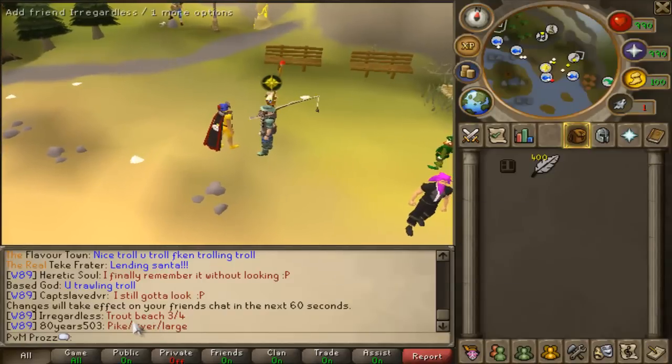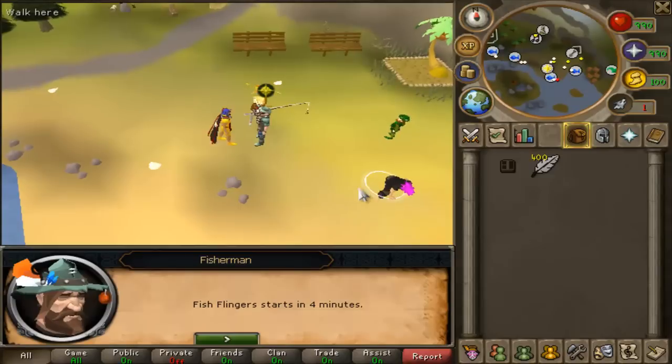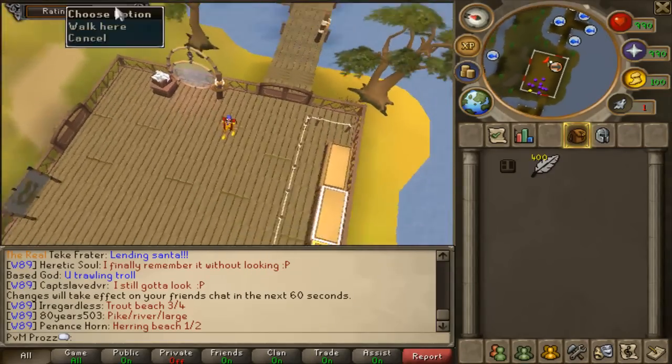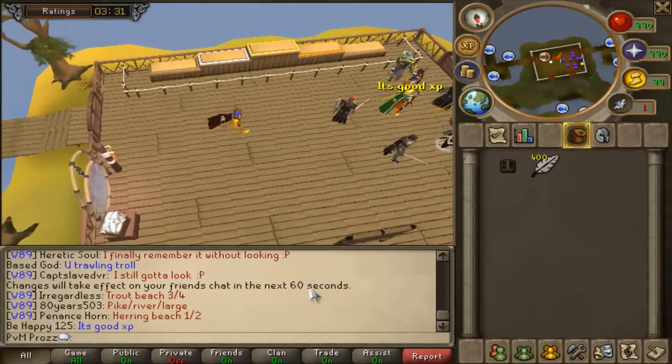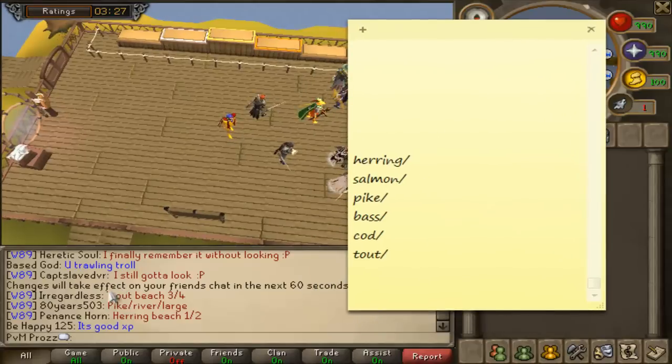As you can see, we're starting to get calls in the French chat, which means you can go in there. So if you're fishing somewhere else and you start seeing calls in the French chat, that's when you want to start heading over. When you're in there, pop up a notepad like this - this is pretty much what you want to do.